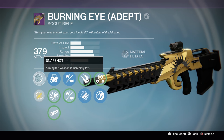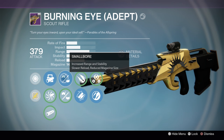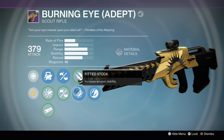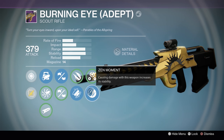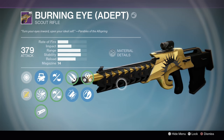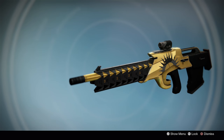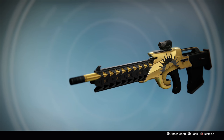This Adept gun gives incredibly fast aiming. We're going to be using Smallbore - increased range and stability with slower reload and reduced magazine size. Fitted Stock increases weapon stability, and Zen Moment - causing damage with this weapon increases its stability. So we've got stability, stability, range and stability. We're going to have tons of stability with a gold freaking camo Scout Rifle, so I really don't want to hear anything unless it's good things.